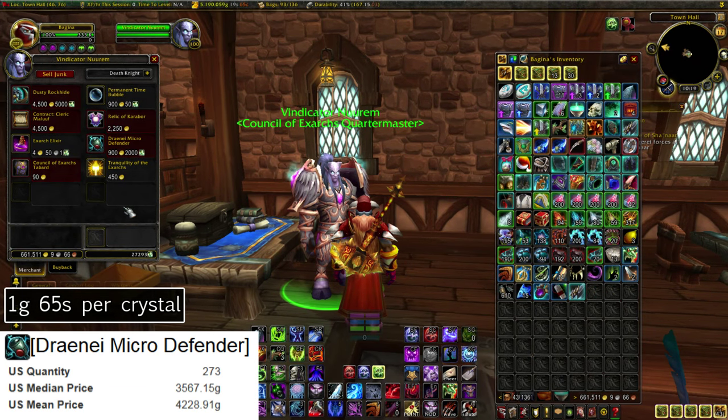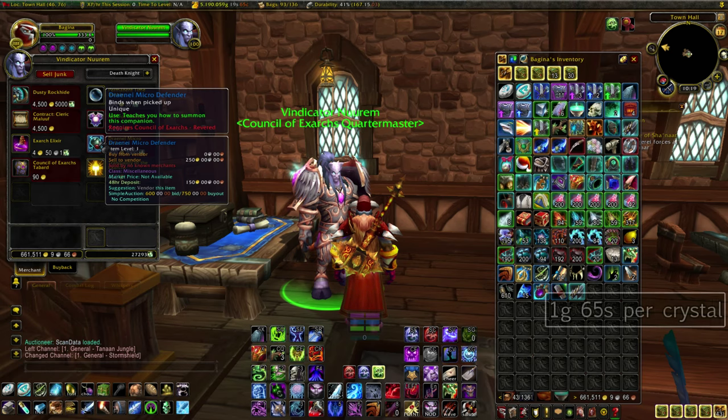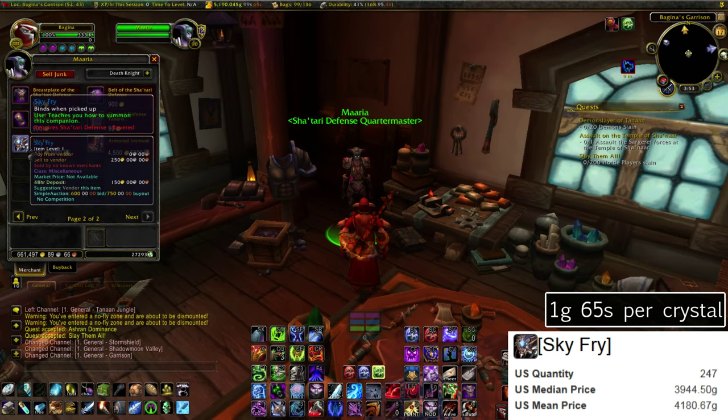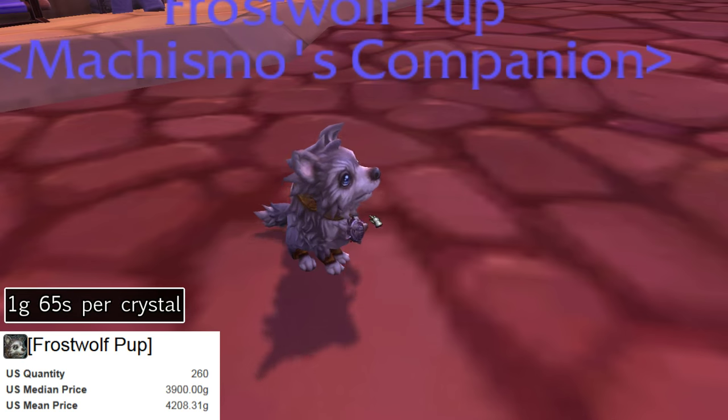Next we have an Alliance exclusive: the Draenei Micro Defender, purchased from the Council of Exarchs in Stormshield. It has an average US price of 4,200 gold, so that's 1 gold and 65 silver per crystal. For our second Alliance exclusive we have the Sky Fry, which you buy from the Sha'tari Defense — the trading post faction. This also has an average price of 4,200 gold, so that's once again 1 gold and 65 silver per crystal.